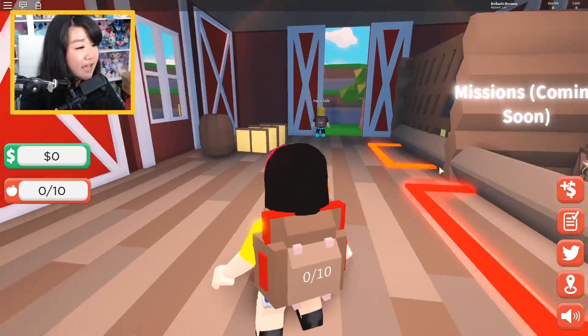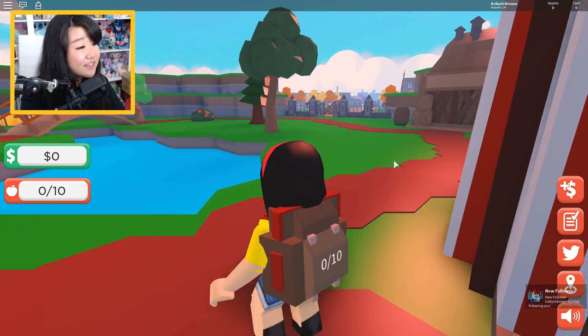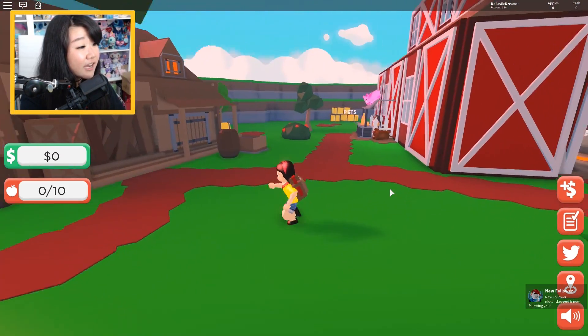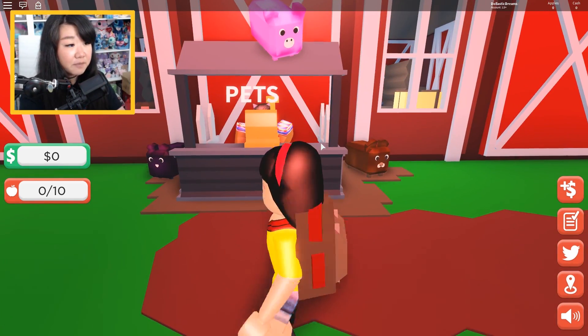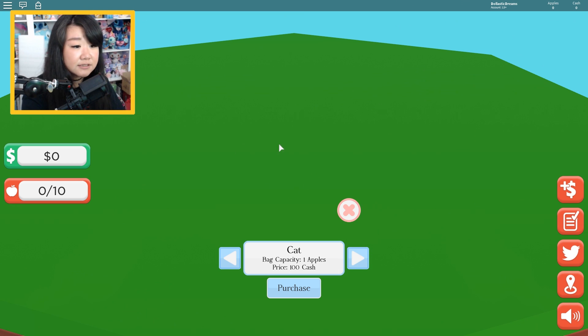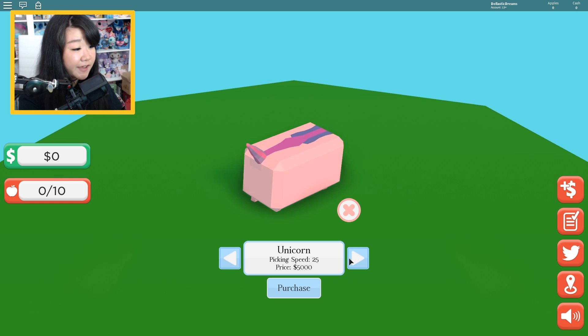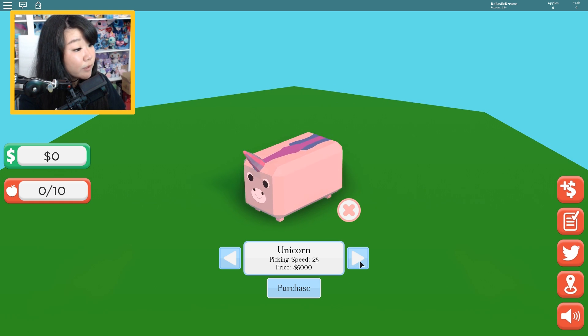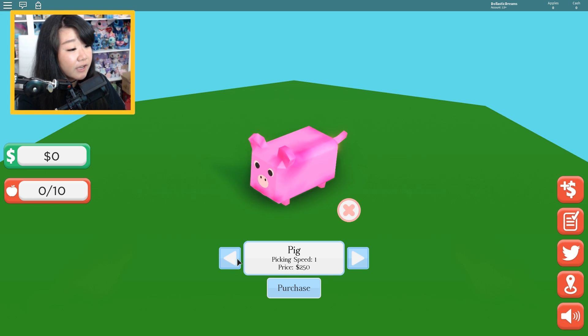Let's try to experience this without buying any cash or passes today. Seriously, look at everything — isn't it so cute? Look how bright everything is. Over here, they do have pets. I totally knew that, but I had forgotten about it. Let's look at some of the pets you can get. A cat has one apple bag capacity, so it seems like the pets can actually help you carry some stuff. There's a cat that has picking speed of 5, unicorn has a picking speed of 25, and the pig has a picking speed of 1.